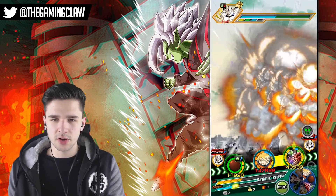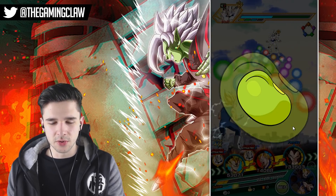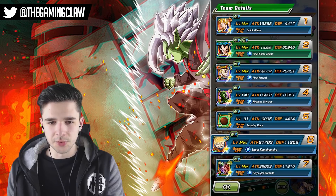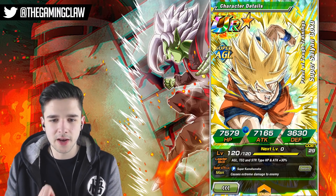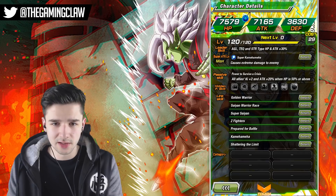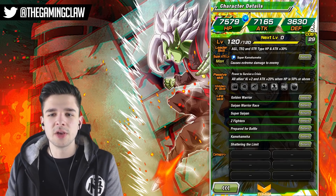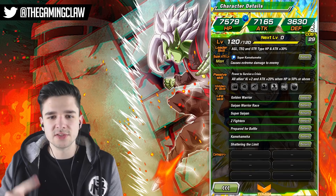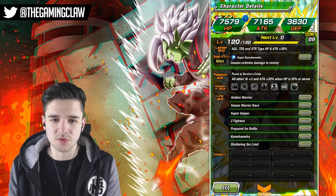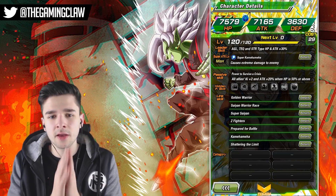I didn't go over the main thing, which is what the card actually does — I'll show you guys in a few moments. There we go, we didn't get super attacked. So going over Goku: he gives a 30% HP and attack boost to agility, tech, and STR types. He causes extreme damage and has no additional super attack details apart from the fact that he can super attack early. He gives two ki to all allies, a 2% attack boost, and a 20% attack boost when HP is 50% or above.